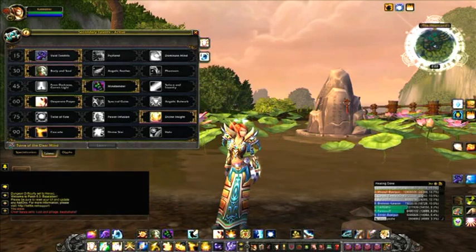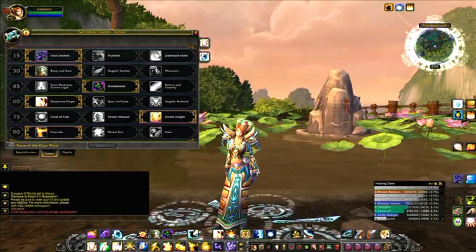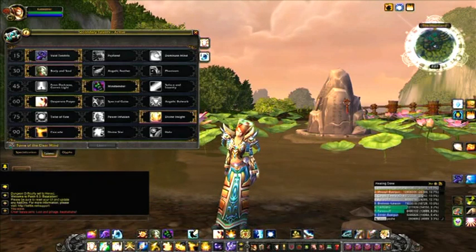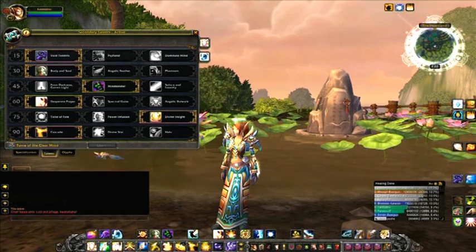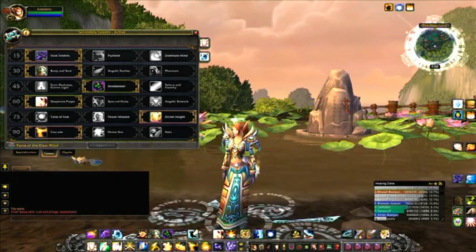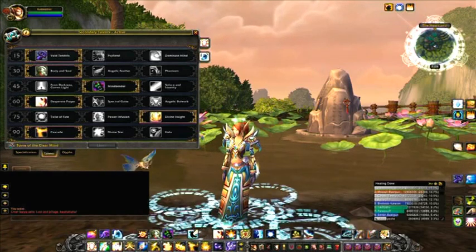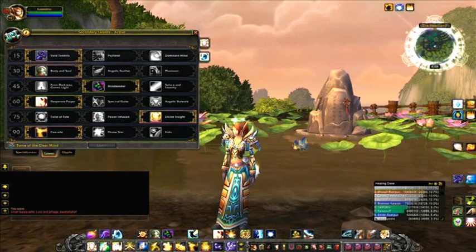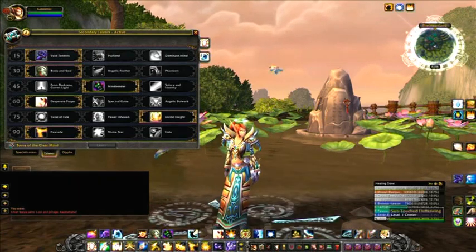Mind Bender: This is an absolute must for raiding. It increases the amount of mana returned from your Shadow Fiend. Desperate Prayer: This is your 'oh shit, I'm about to die' emergency button — it heals you for 30% of your health. Divine Insight: This allows your Prayer of Mending to have a 40% chance to jump to a target without using a charge when you use Greater Heal or Prayer of Healing.